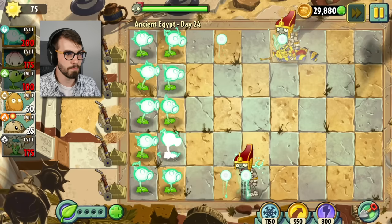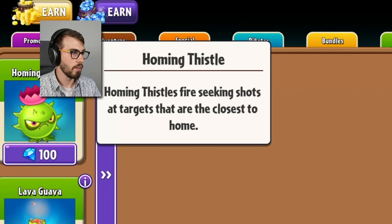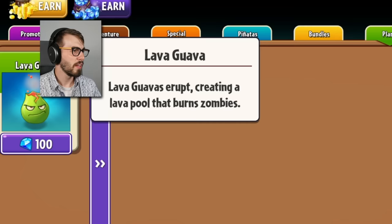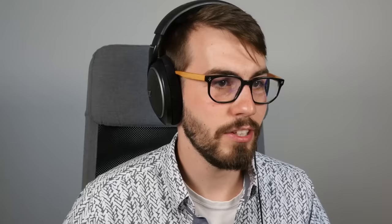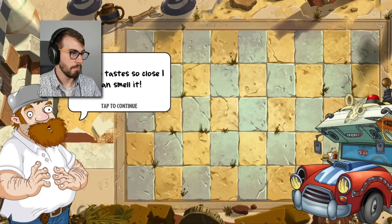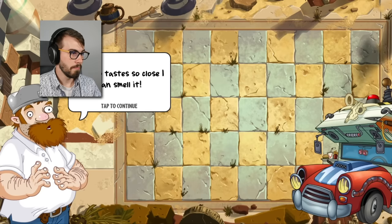I will see you in the next level. Homing thistles fire seeking shots at targets that are closest to home — oh, like closest to my house, closest to my brains. Thank you very much. And last but not least guys, the lava guava. I love guava — guava is a great fruit. Lava guavas erupt creating a lava pool that burns zombies. Well, that sounds an awful lot like a cherry bomb. Dr. Zomboss — you ready to get slapped sideways? My taco tastes so close, I can smell it.